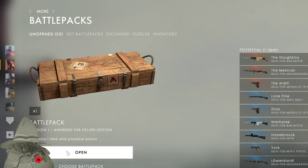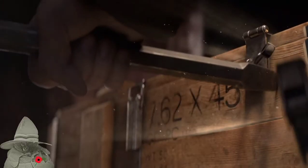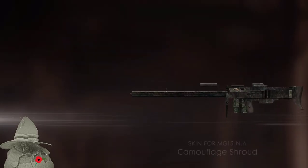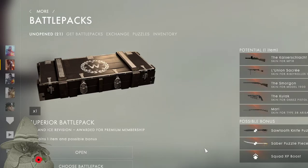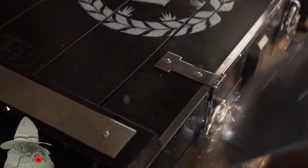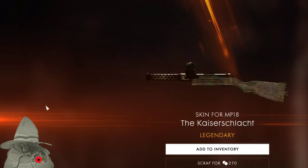One more of this box to open. Wow, camouflage shroud — looks a bit different, quite nice. Add that to my inventory. Ka-ching! Superior battle pack — fire, a nice revision. Let's open it and see what we get. It's kind of exciting because it's the superior one. Wow — legendary skin! Look at that.